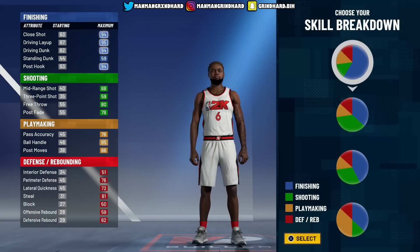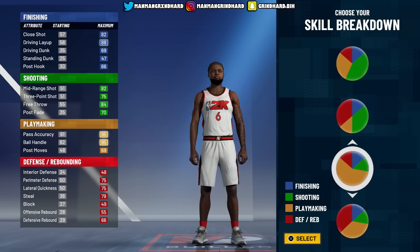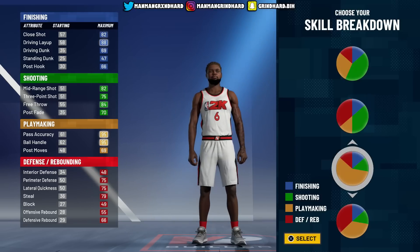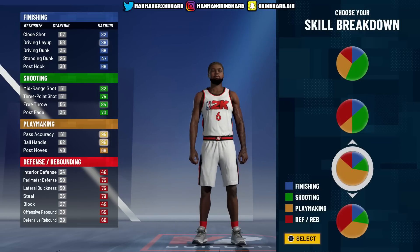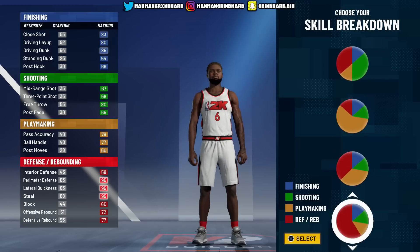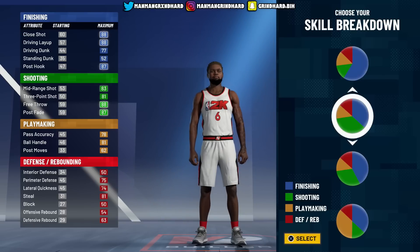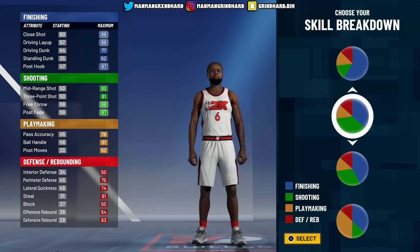Last year the pie chart the whole community used to make this build was the all-playmaking chart. But this year the all-playmaking chart has a 69 driving dunk - that wasn't gonna cut it for me. I was looking at a chart with a 77 driving dunk and 81 three-ball, but 77 won't get contact dunks. I debated it, then realized it would be stupid not to have contact dunks this year.